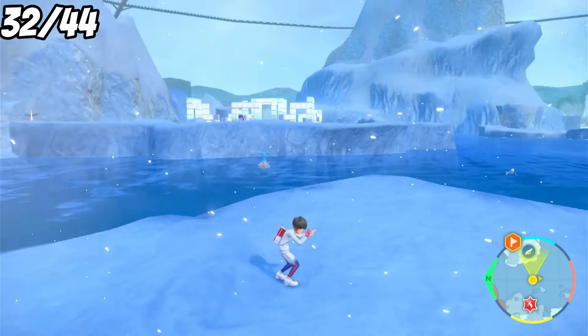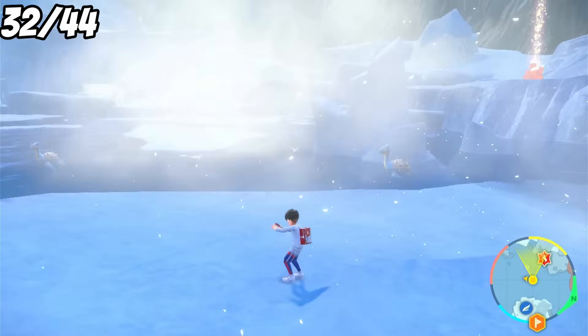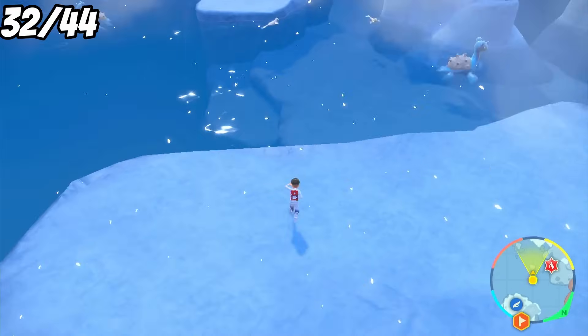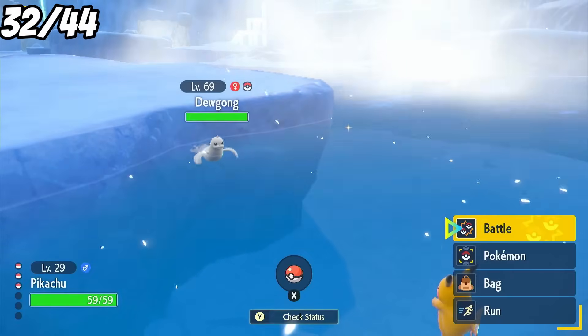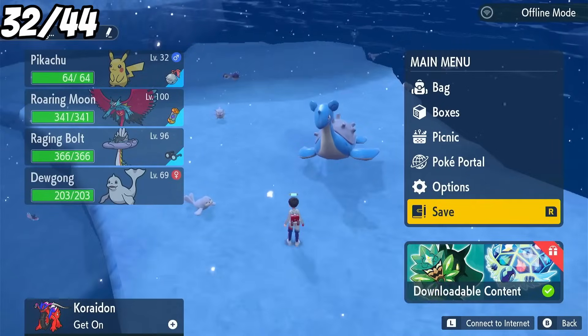I decide to hunt an ice-type next, and one that Ash let go, Lapras. Although we might end up with a few Dewgongs first. So in the ice biome, we can picnic reset on a big ice slab to mass-spawn ice types. After a whole sandwich is nearly up, I see a goldish type of Dewgong, and I honestly didn't think it would be recognisable, but it really is. So we capture it even though it's not our target, and that's phase one for Lapras.